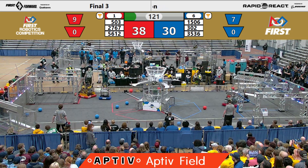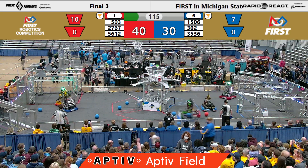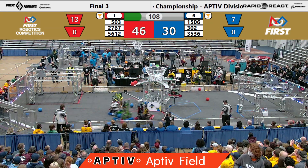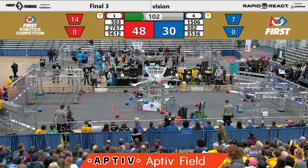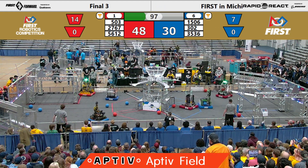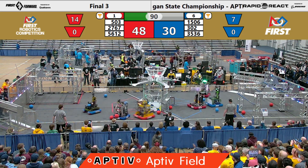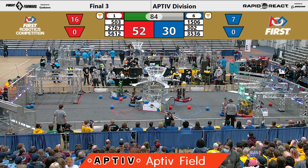Dragons get a pair as the Roboraptors play some defense on them. Frog Force gets a pair as the Electro Eagles try to help their alliance partner the Dragons get by the defense. Frog Force makes one of two as Metal Muscles plays some defense on Strike Force. Whoa, look out! Electro Eagles were a little bit too strong on that shot — went up over the hub. Frog Force got their two in. That's two points apiece for the Red Alliance.